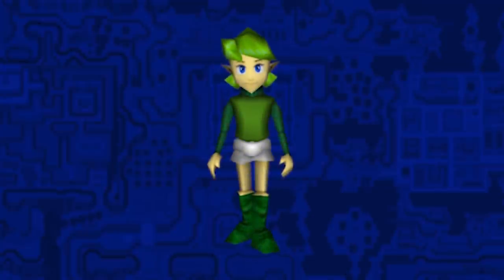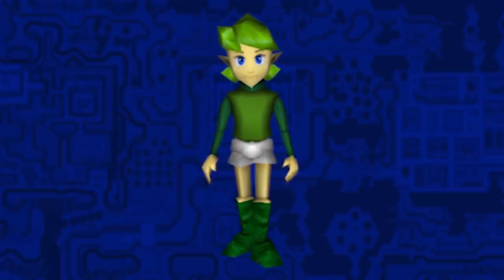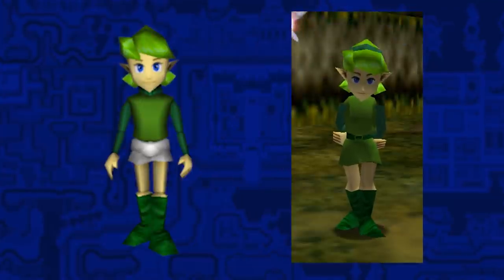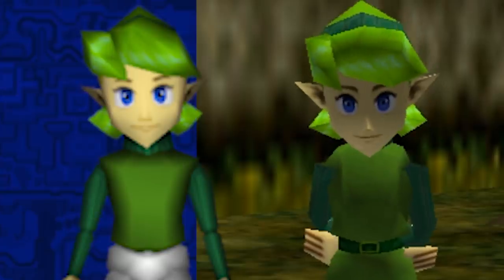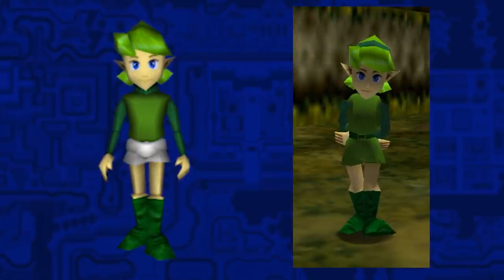To start things off, let's give a good look at Saria herself. Note that the fact that her pants are white here doesn't mean much, as a lot of beta models are untextured. The differences aren't too big, but it's a simpler model with disjointed hips, darker shades of green, no headband or belt, and overall much lower poly compared to her final version.